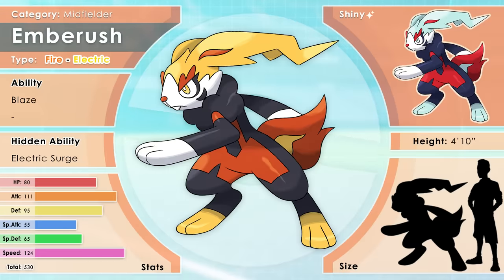This is Ember Rush, the Midfielder Pokemon, a fire electric type. Ember Rush are incredibly versatile and pride themselves in their skill in battle. They take training and even leisure play very seriously, never making unnecessary moves and never showboating. The pads on their feet produce sparks that give this Pokemon its insane speed, and its reflexes are among the highest in the Pokemon world. Its thunderous kicks leave scorch marks in its wake, and it will kick burning pebbles with impeccable aim. It has the hidden ability Electric Surge, and its signature move is an electric version of Pyro Ball called Lightning Ball, which can paralyze. Its shiny is sick — this is exactly what I imagined Scorbunny's final evolution was going to look like.